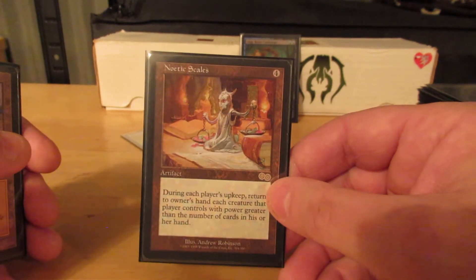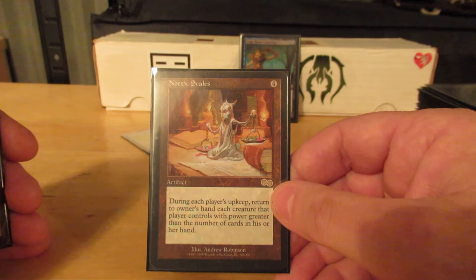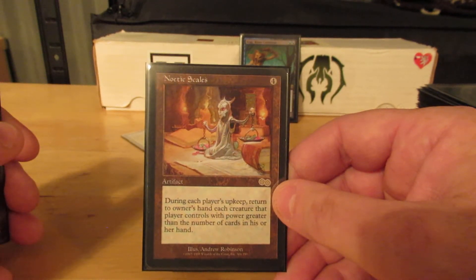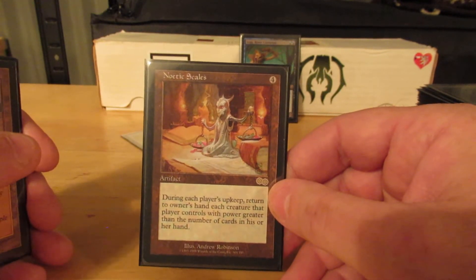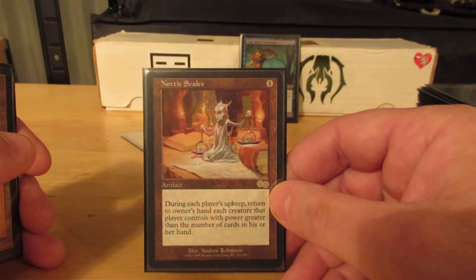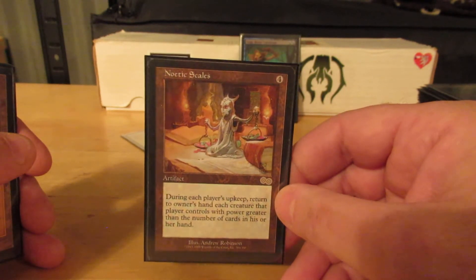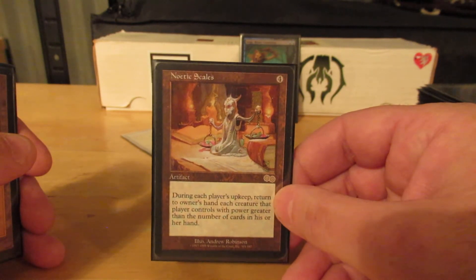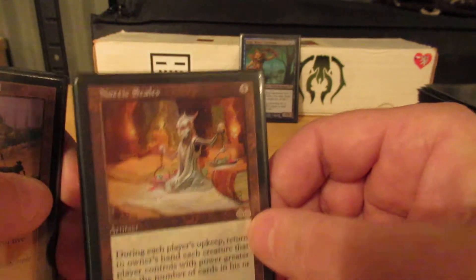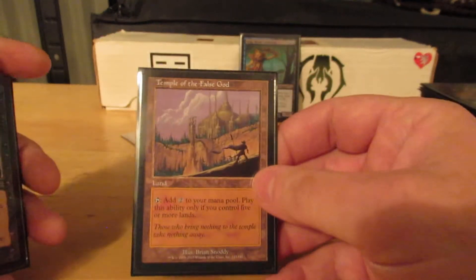Noetic Scales. This is another one of the key cards in the deck, and this is why my creature power — barring equipment — tops out at six. At the beginning of each player's upkeep, they return to their hand all creatures with power greater than the number of cards in their hand. So it fits Sig's discard theme perfectly. If you're down to three cards, looks like you get to pick up your Craterhoof Behemoth. It's not a very well-known card, it doesn't fit every deck, but it's well worth trying if you have any kind of go-wide deck. If you're playing Edric, this could be really nice — Edric typically only plays cheap creatures to get them out and start smashing face and drawing cards.